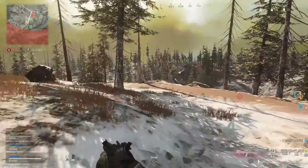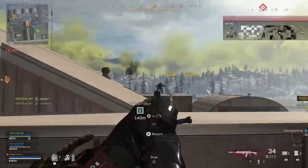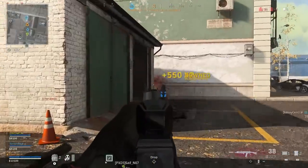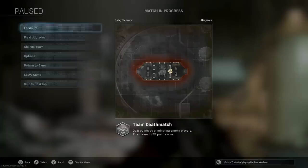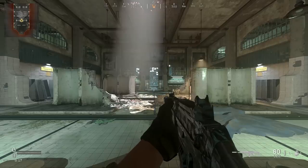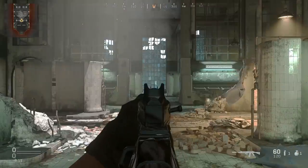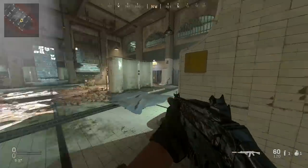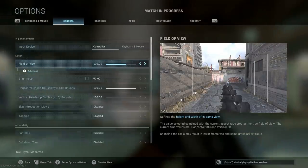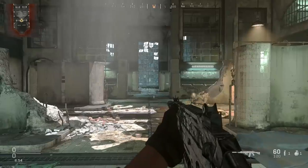The next big advantage PC players gain in Warzone over console players is Field of View. This has been one of the more popular talking points in crossplay discussions. Field of View defines the height and width of your in-game view — the higher your Field of View, the more you can see on screen, though things do become smaller. A PC player with access to this setting may see an enemy jump out of a window to their side or making a flanking path that a console player would have otherwise missed because it was outside their Field of View.